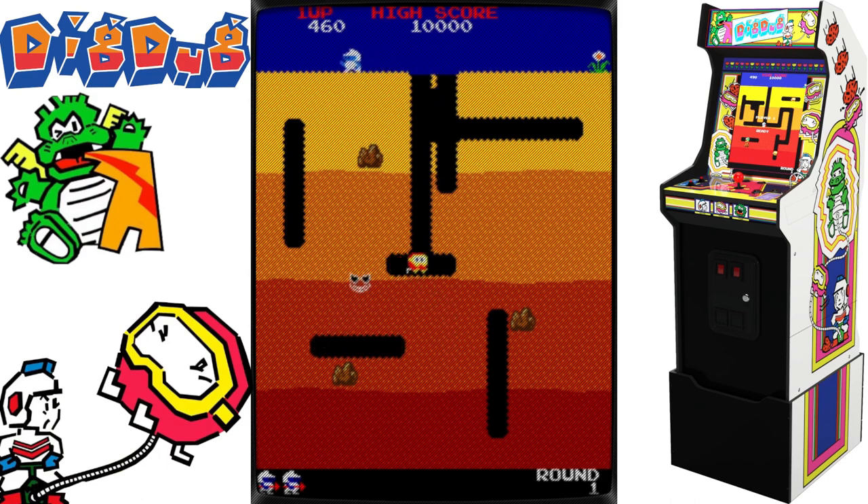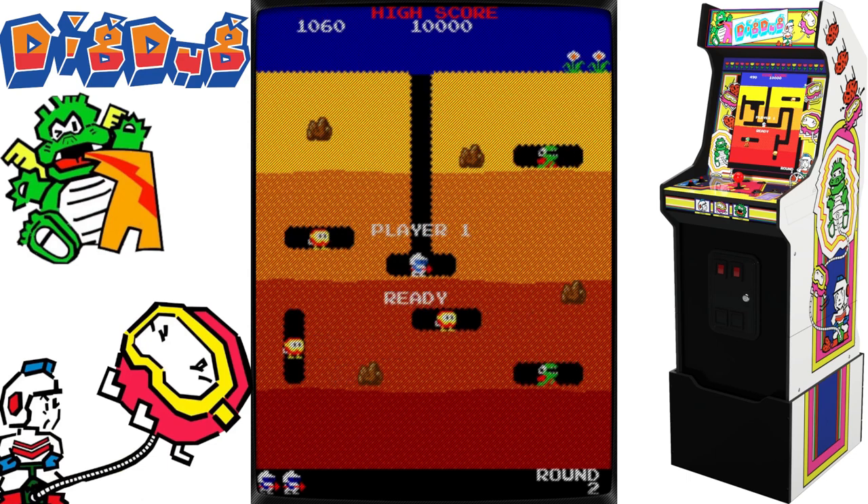Enemies can take the shape of ghosts and pursue Dig Dug through the soil, only to solidify on the other side, where Dig Dug can use his pump to eliminate them. The final foe then tries to flee, but not before the others progressively grow faster and get more aggressive. Subsequent levels have different colored dirt and faster and more numerous foes.